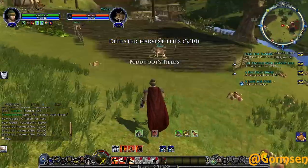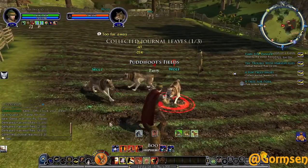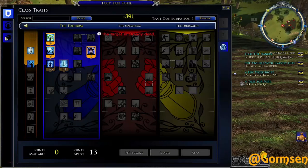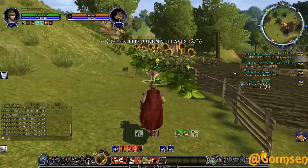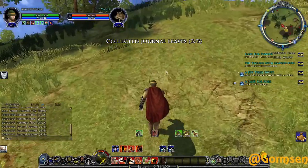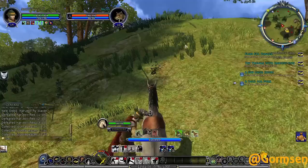Over here looks like where I can get some wolves killed. Real quick I want to check where my virtues are - still earning Fortitude, that's good. Need to get another journal leaf. Let's go talk to Milo Bolger - I'm sure he'll send us to kill some wolves too. Let's head up to him.